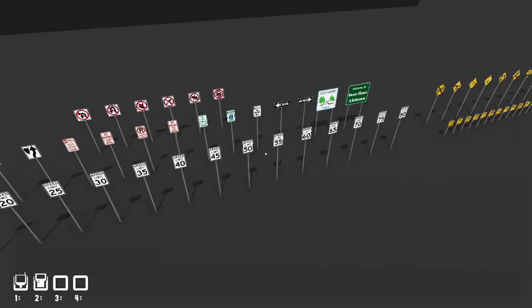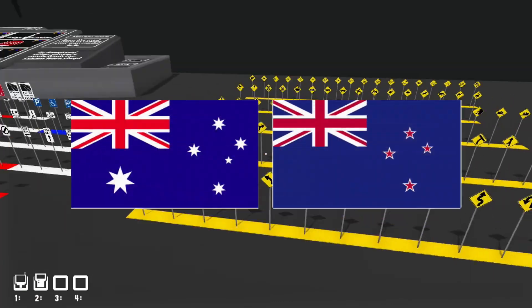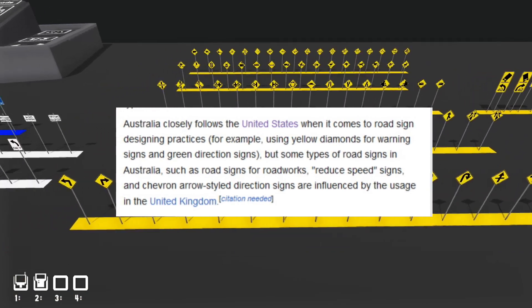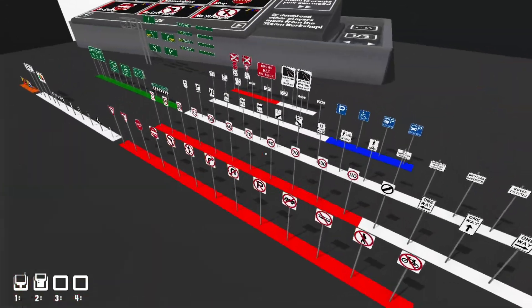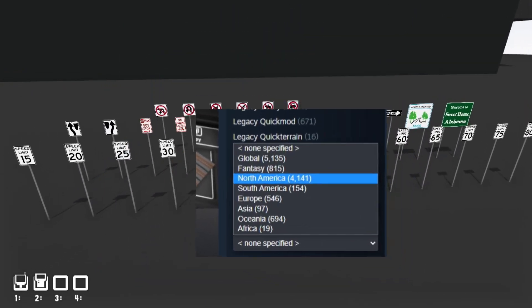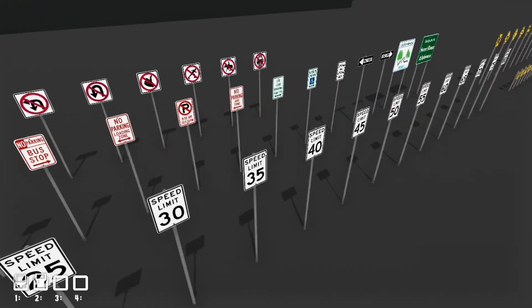Since Rolling Line does have props that use textures, I decided I might as well have some high quality signs. Over here we have the American add-on pack. As I'm from Australia I usually build Australian content — Australia doesn't really get a lot of recognition in the media. The game is a New Zealand game, and New Zealand and Australia are very similar not just culturally but in their roads and infrastructure as well.